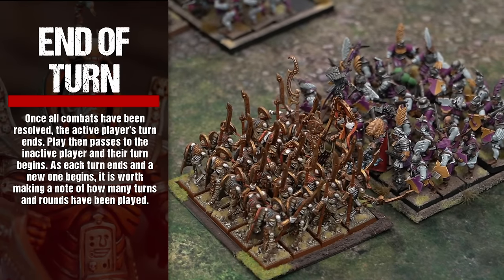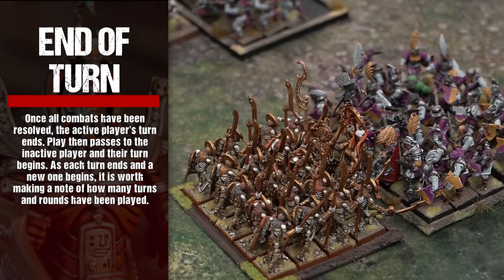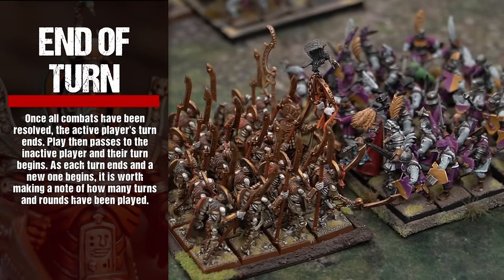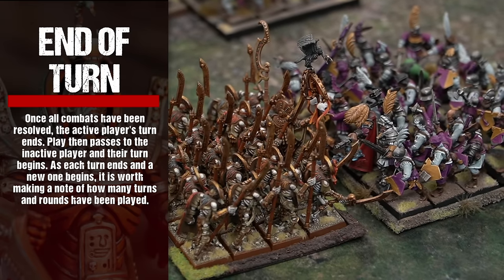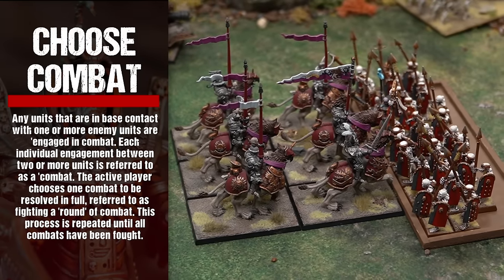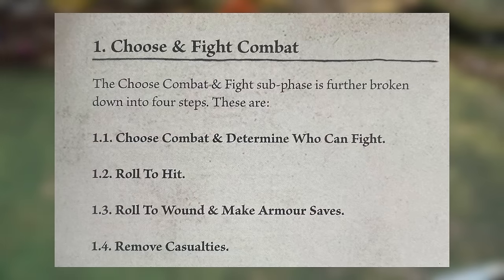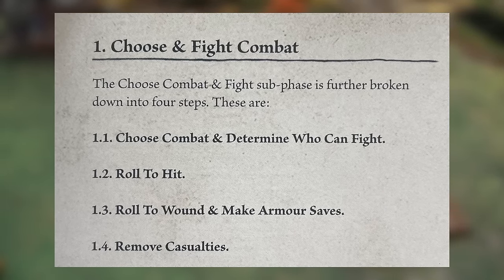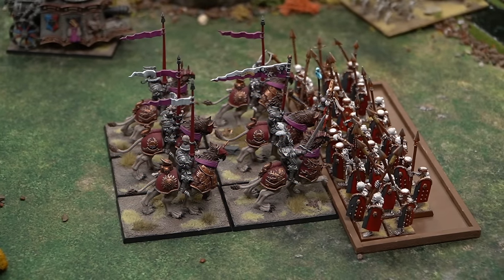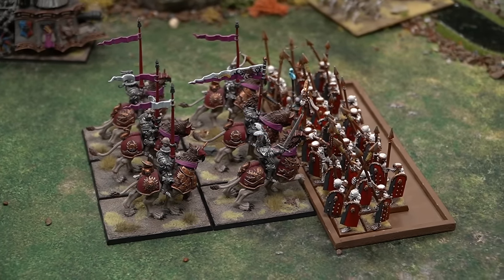Once all combats have been resolved, the active player's turn ends, and play passes to the inactive player. As each turn ends, it is worth making a note of how many turns and rounds have been played. The choose combat and fight sub-phase is broken down into four steps: choose combat and determine who can fight, roll to hit, roll to wound and make armor saves, and remove casualties. Any units that are in base contact with one or more enemy units are engaged in combat, and the active player chooses one combat to be resolved in full, referred to as fighting a round of combat.